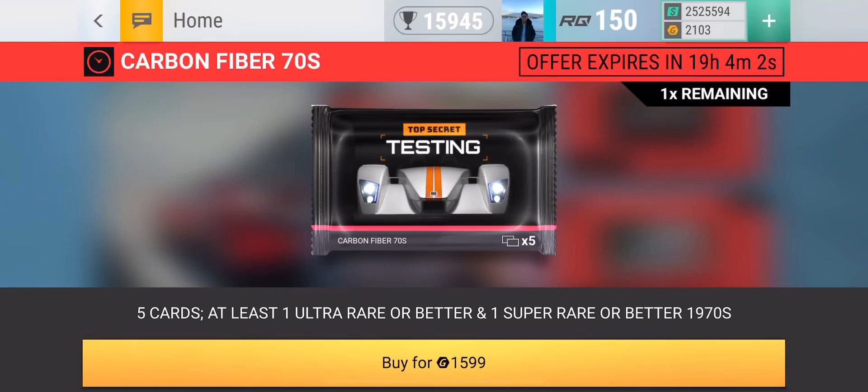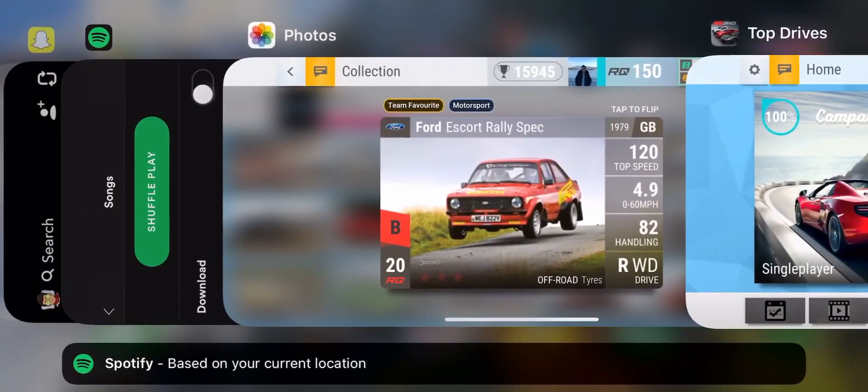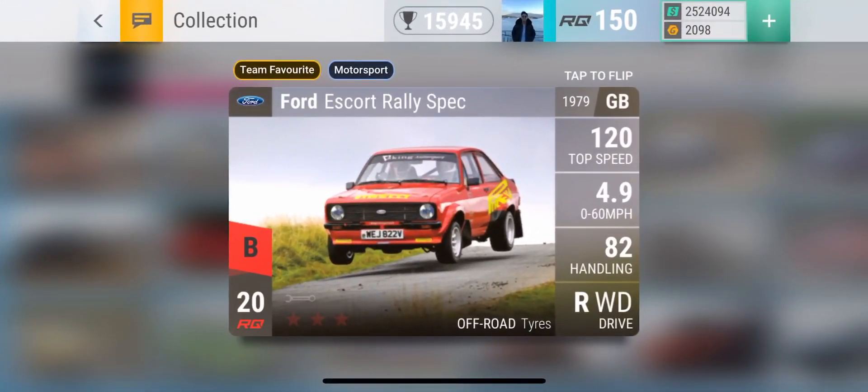I'm sure a lot of you are also wondering what you can get from this pack, because Top Drives doesn't have a search filter that shows you every 70s B-class car in the game and above. So I kind of sourced them out by myself. I just want to show you what cars you can get from the Carbon Fiber 70s pack. There are actually very, very few cars you can get from this pack, and that's probably why you can only open one of them.